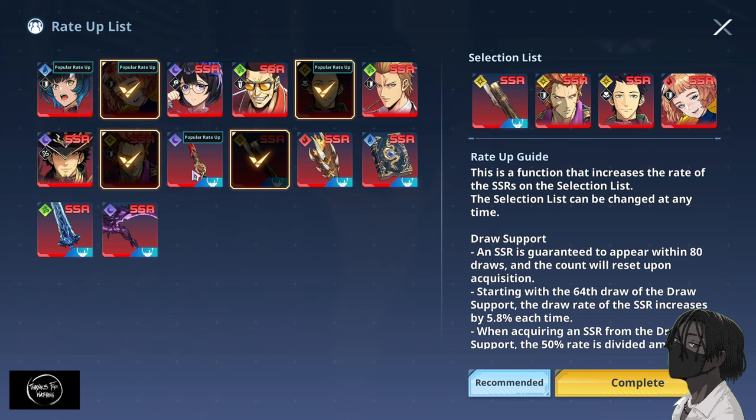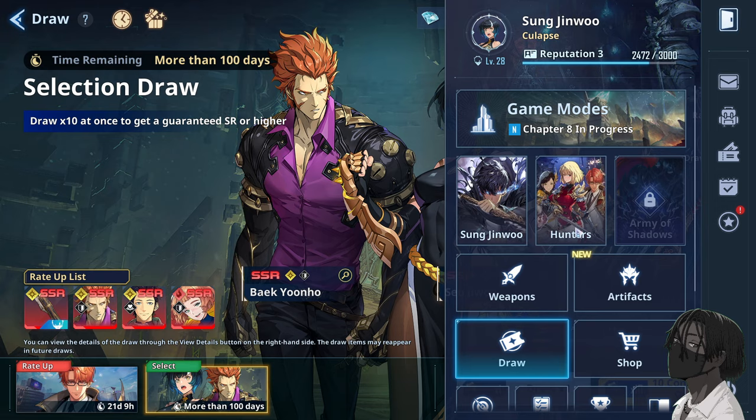For weapons I would definitely recommend the Plume Sword, the SSR pistol, and the SSR Grimmer — the Grimmer is insane, my friend has it and I've watched them play with it. Those would be my top three recommendations for weapons. For units, Emma and the light tank.